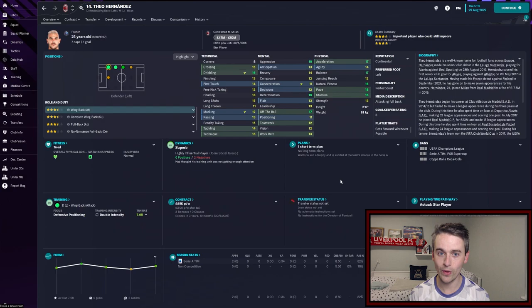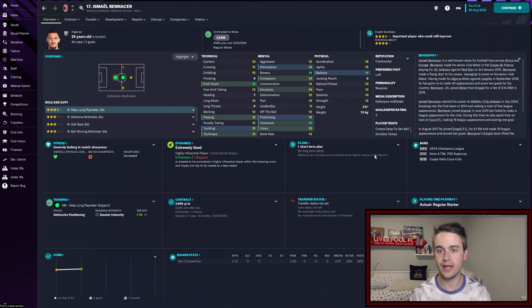At left back, our starting left back will be Theo Hernandez. He will be playing as an attacking wing back. Obviously he's got very very good dribbling — his crossing isn't too shabby either, but his defensive attributes are decent as well: marking of 12, tackling of 14, and then his physicals are just unreal. Great stamina to help with the pressing we're going to be doing, and his pace is amazing as well.